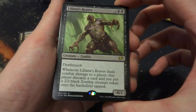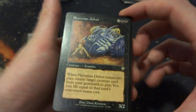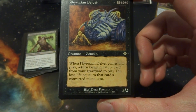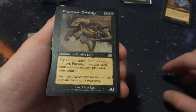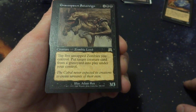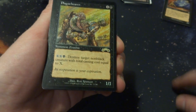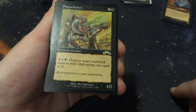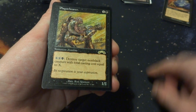Liliana's Reaver: 2 and 2 black with Death Touch, a 4/3. When it deals combat damage to a player, that player discards a card and you put a 2/2 black zombie token on the battlefield — probably including one of those. Pyrexid and Delver: 3 and 2 black, when it comes to play return a creature card from graveyard — you lose life equal to that card's mana cost. Probably not including that. Gravespawn Sovereign: 4 and 2 black — tap 5 untapped zombies you control to put a target creature card from your graveyard into play under your control. Could be a lot of fun. Plaguebearer: 1 and 2 black, pay XX black to destroy target non-black creature with casting cost equal to X — kind of specific and expensive.